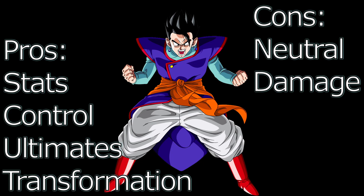So we can sum it up like this. The pros of Ultimate Gohan are his good base stats, the ability to control a fight by managing your opponent's stamina recovery with ki blast cannon, being able to land an ultimate attack without a stamina break, and his excellent transformation. The downsides are his weak play from neutral, which we'll cover later, and his average to below average damage, depending on who you're comparing him to.